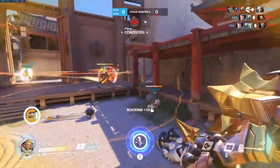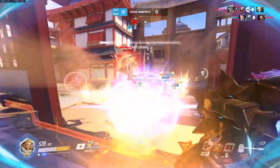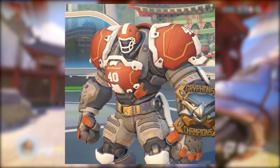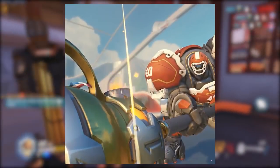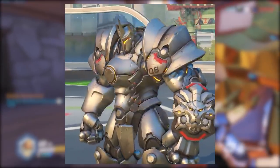I thought of bringing this since you guys probably want to see all the new skins, and here it is. This is a Reinhardt skin — it's called the Gridiron Reinhardt skin, and as you can see, he's playing for the Griffins, which I guess is the team. In case you don't know, gridiron is basically the type of field you play American football on, so it's kind of another way of saying American football. He's got a really cool helmet, and I just like the outfit as a whole.